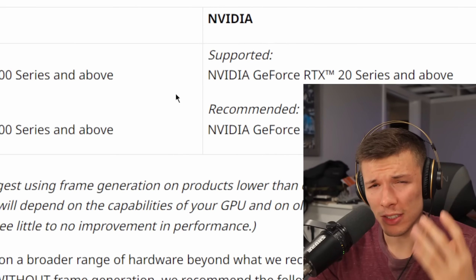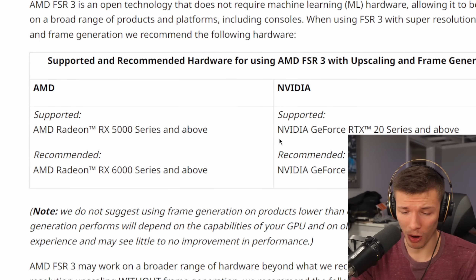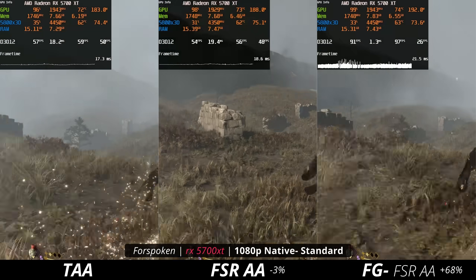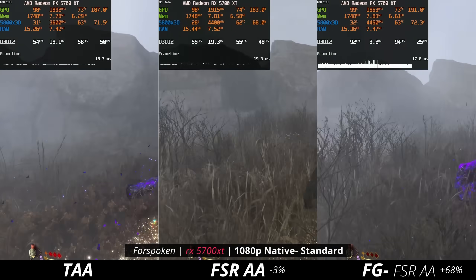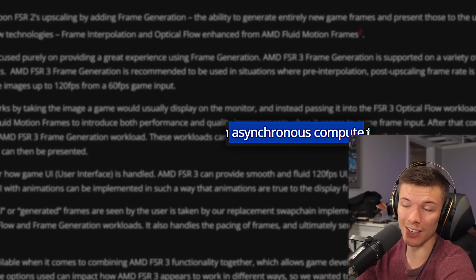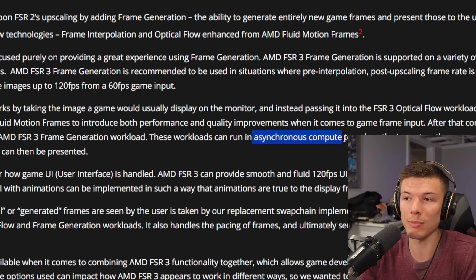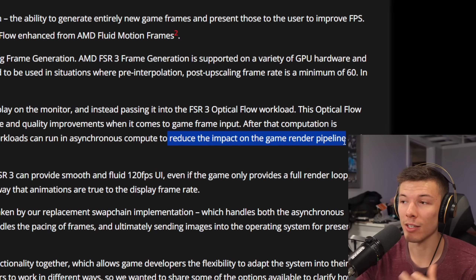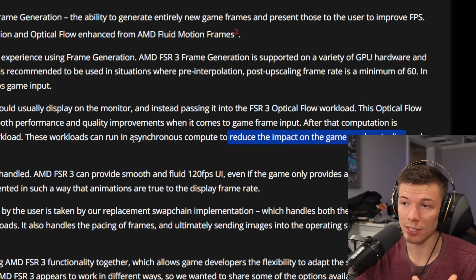The fact that AMD made this available on so many GPUs means the technology had to be complicated and probably very difficult. One of the main challenges is how do you get this to run on every single GPU without taking a giant performance hit for calculating the difference between frames and generating new ones. So AMD uses something called asynchronous compute, which allows frame generation to take place at the same time as running the game, reducing the impact on the game render pipeline and making the FPS hit from generating frames much smaller.